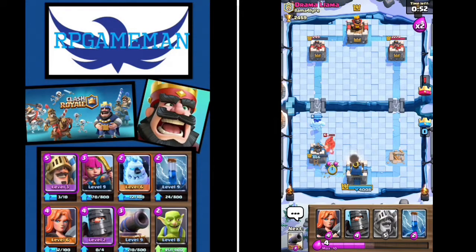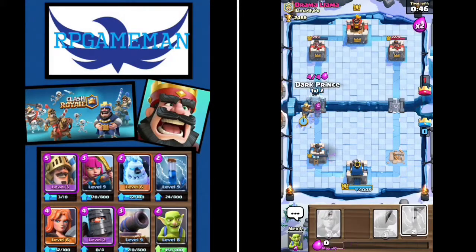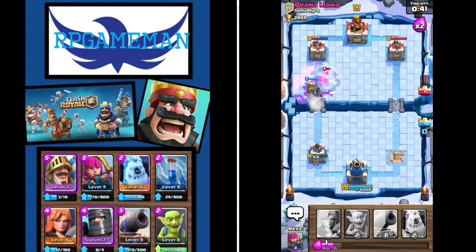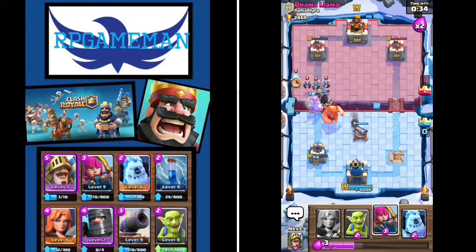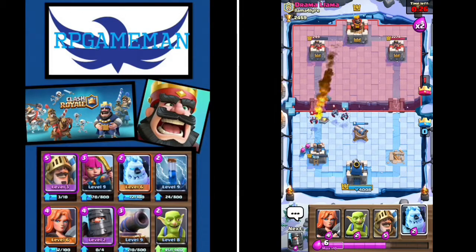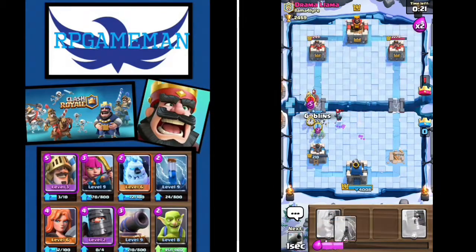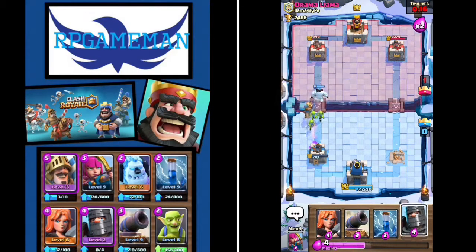Okay sweet, so the ice spirit went to the ice skull and that's perfect, so now we have more time to pump up our prince, dark prince, and our zap. So he's using his giant for defense - that's not a smart idea, cause now you're completely defenseless against my next push. Okay nevermind, he has defense.